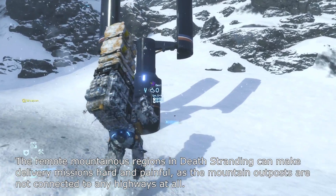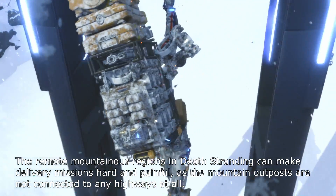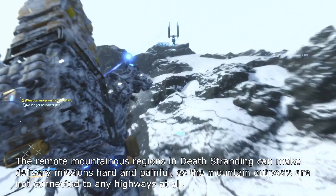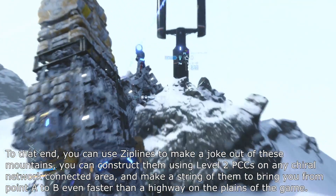The remote mountainous regions in Death Stranding can make delivery missions hard and painful, as the mountain outposts are not connected to any highways at all. To that end, you can use ziplines.